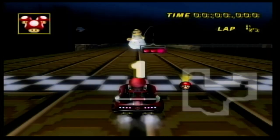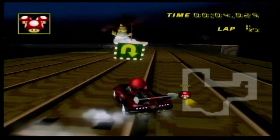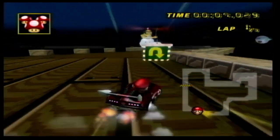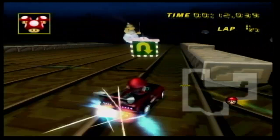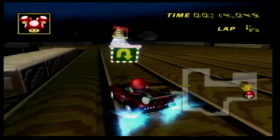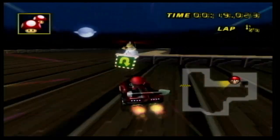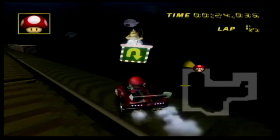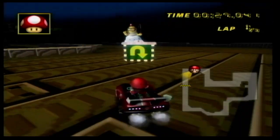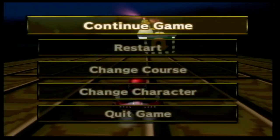Now we have SNES Ghost Valley 2, and this one is also probably going to be very easy. The whole thing is completely flat — I don't think there is any way that you would be blocked by any ramp or invisible wall or anything like that. Oh, I almost just fell off right there — that would have been bad. Well, it looks like SNES Ghost Valley 2, to nobody's surprise, is completable backwards.